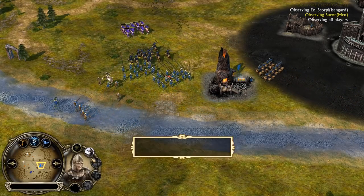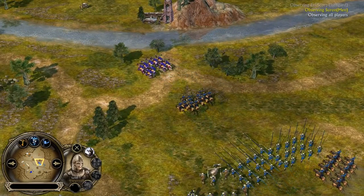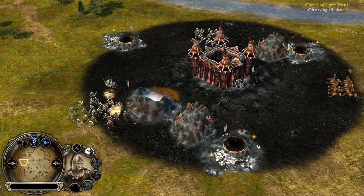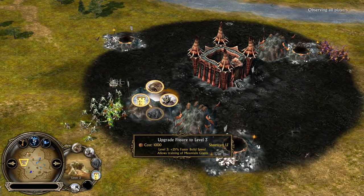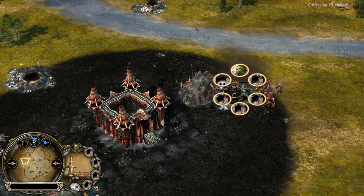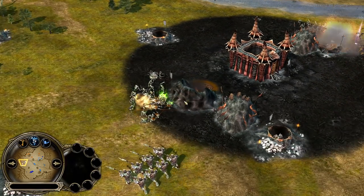The Rohirrim are doing a nice job — they are also able to switch between sword and bow, unlike in BFME1. In BFME1 you have a special unit for this: you have the Rohirrim and then the Rohirrim Archers, but you are not able to switch weapons — you can only be either a melee fighter in the Rohirrim Warrior Battalion, or the Rohirrim Archer Battalion. The Rohirrim Archers in BFME1 are way more powerful than the normal Rohirrim.